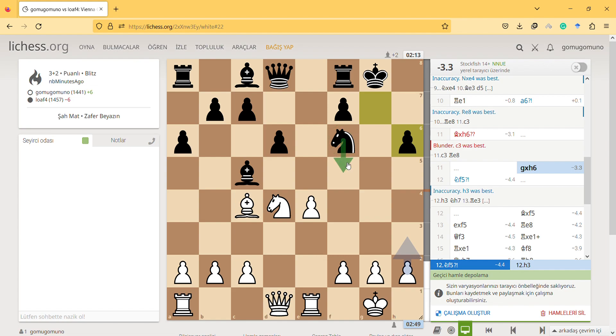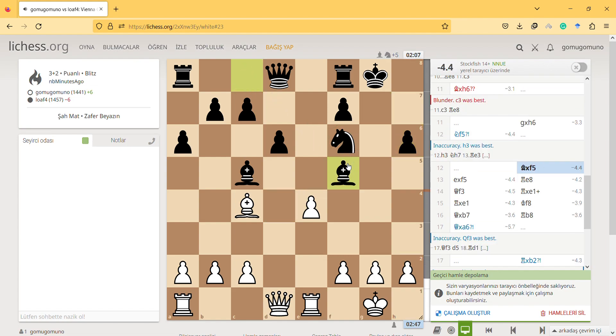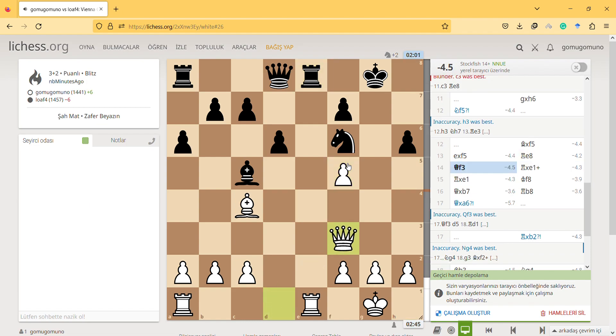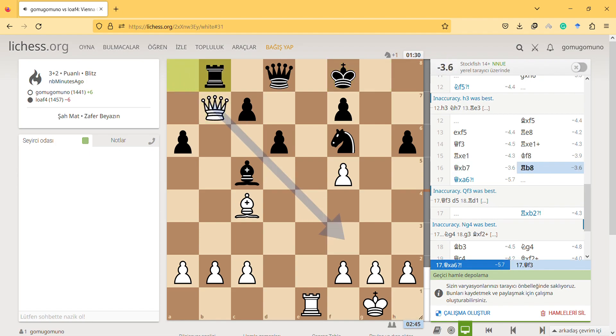Maybe a checkmate possibility if there's no knight there — I wasn't sure. I played knight f5, he took it, which seems a nice move so he has fewer pieces to deal with. Then he played take-take, I self-destructed with queen b1, and I knew I was losing badly.